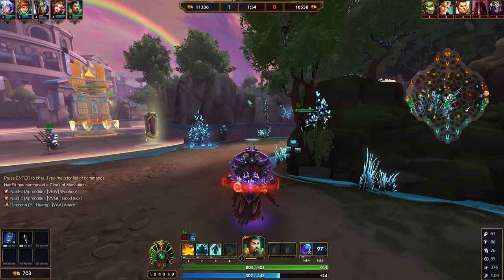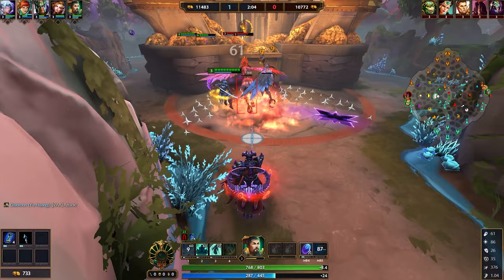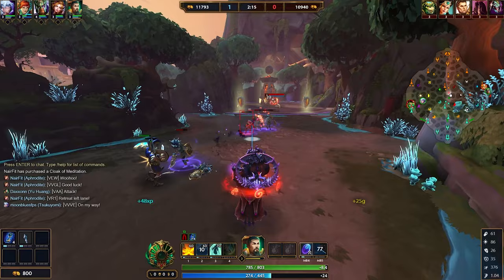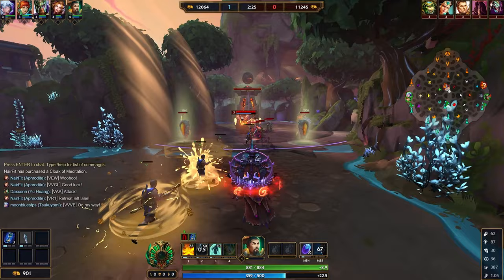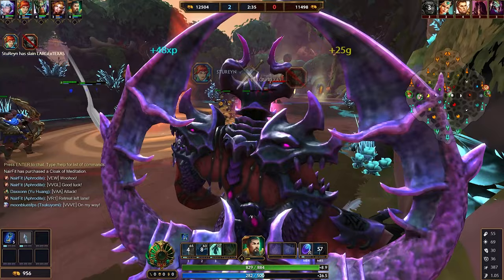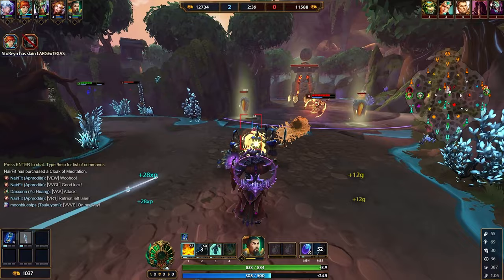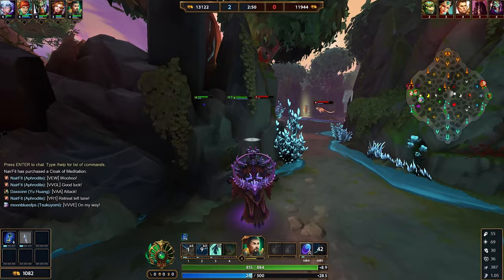Let's get started with Yu Huang's passive: Master of the DAO. DAO are stacks you see on the bottom left of the screen — whenever they glow green, that's how many stacks you have, up to a maximum of 12. When you have over 6 stacks, you augment your auto-attacks and some of your abilities. With the auto-attack, it's going to bounce off one target and hit another thing right next to it, almost as if you have two auto-attacks hitting your main target and bouncing onto the next.